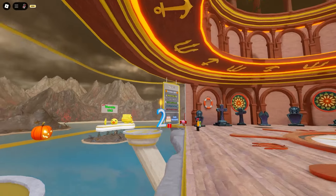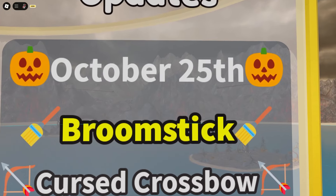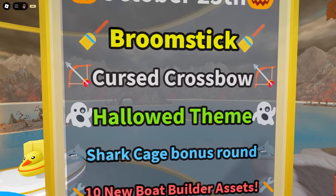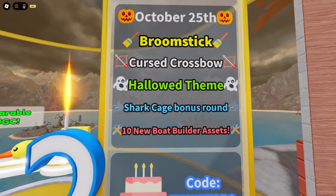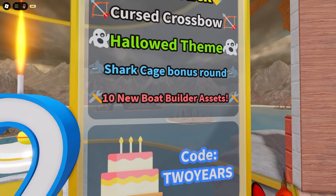There's a new Halloween update in SharkBite 2! Let's check out the update board - right October 25th, broomstick, let's go. There's a cursed crossbow, a new weapon which is always really exciting. Halloween theme - you can hear the music. Next up, shark cage bonus round, which I think was available last year as well, and last but not least, 10 new board builder assets.